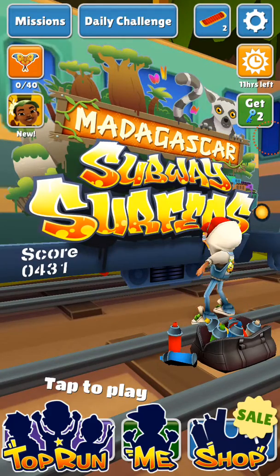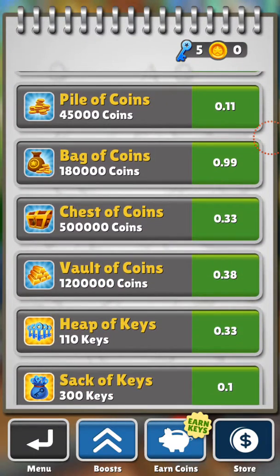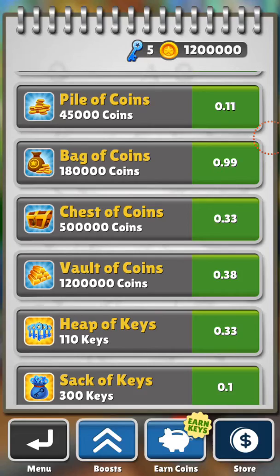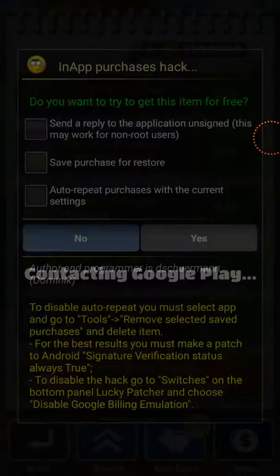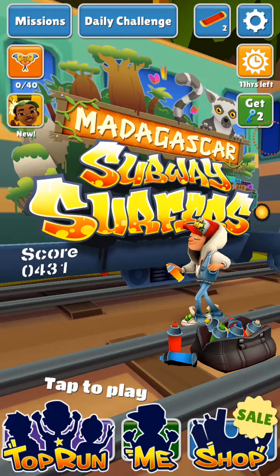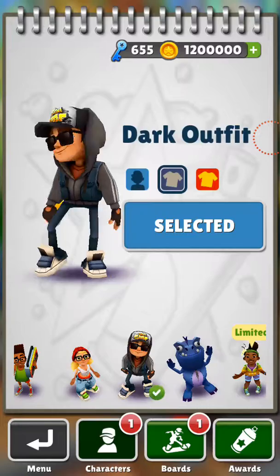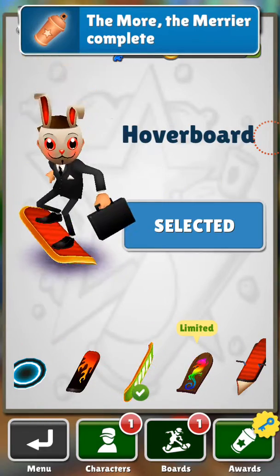Okay guys, now you can see that all your in-game money will be very low, but you can get it for free. For example, I just hit on this, select it, and you can see I get money. I'll also show you keys — I had only five keys, hit it, and now I have 655 keys. This is so easy and you can do almost whatever you want using this. You can also hack almost all Android games.